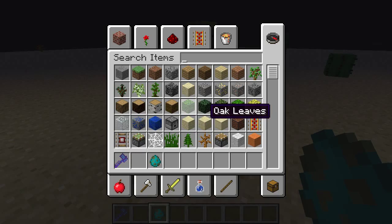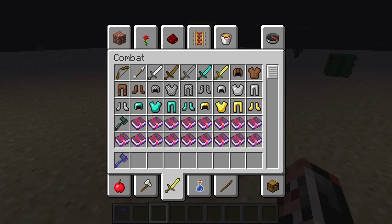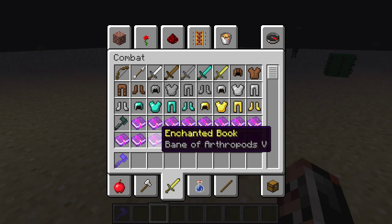I've enchanted this one, so you can enchant it with the book. If you go over to an anvil you can use the book to enchant it. You can't enchant it with an actual enchanting table — I'm not sure why, but that's how it goes.